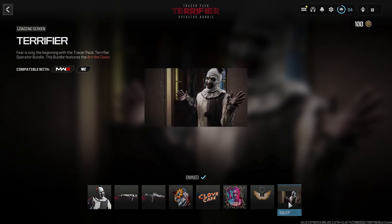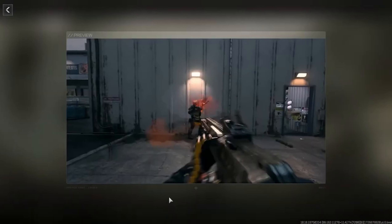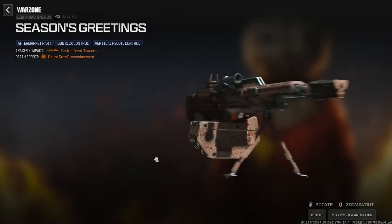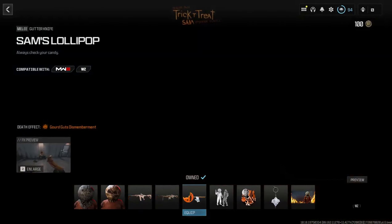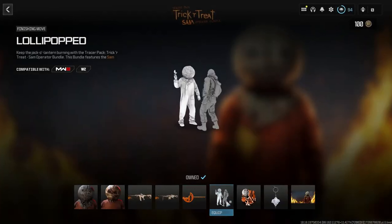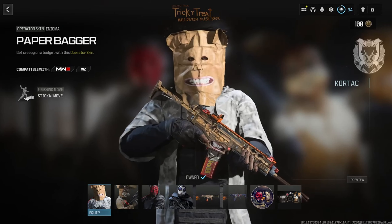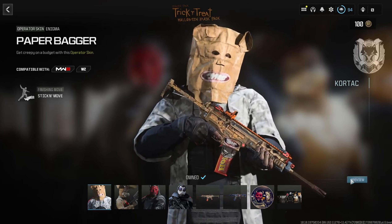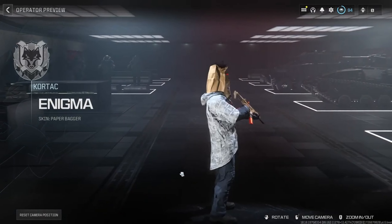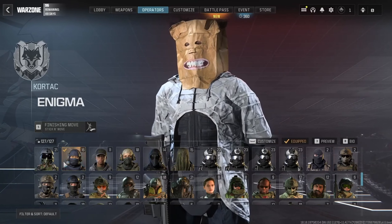Next we're getting SAM from the Trick or Treat Tracer Bundle Pack. You'll get two tracer weapon blueprints, two operator skins for SAM, and a few other extras. The second SAM variant is SAM Unmasked with a pumpkin-feature-looking head and his signature lollipop. The first tracer weapon blueprint is Sweet Tooth for the Superi 46, and secondly Season's Greetings for the RAL-MG. You'll also get Sam's Lollipop as a melee weapon for the gutter knife slot, plus cool death effects and the Lollipop finishing move.